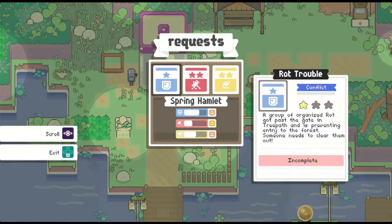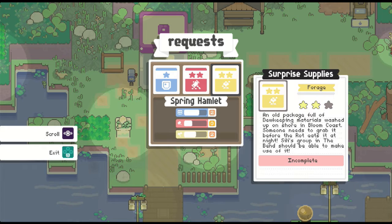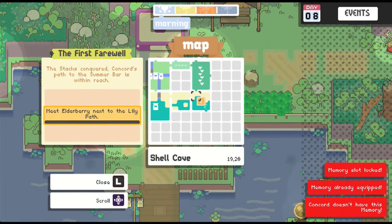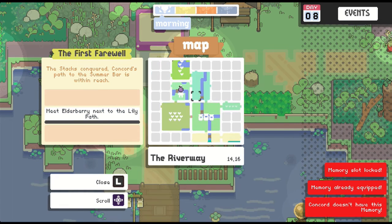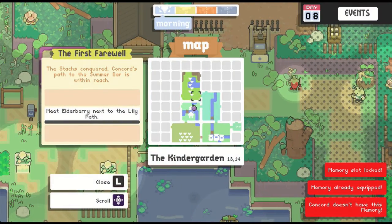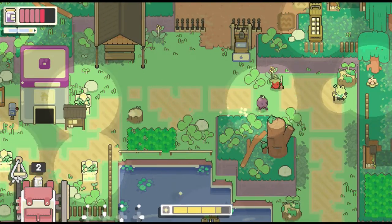For requests, we have a couple things here. Group up unorganized rot at tree path - a few oozes got rowdy and tied some boards in the riverway, someone needs to pound the pegs back. Another request: an old package full of materials washed up on shore at Bloom Coast, someone needs to grab it before the rot eats it at night. Also, meet Elderberry next to the lily pads. Tree path is over there and the riverway is on the right side, so we'll go that way.